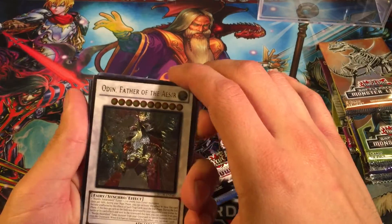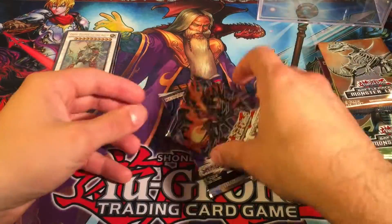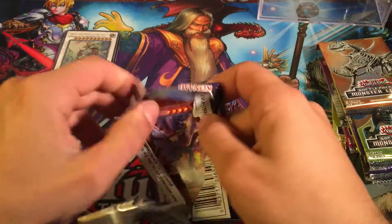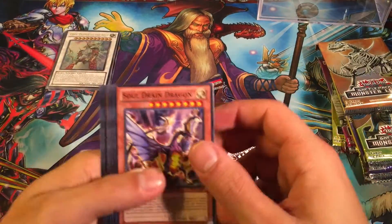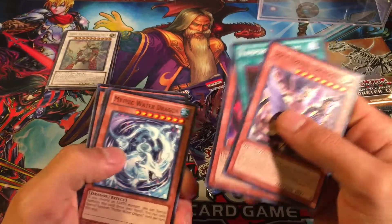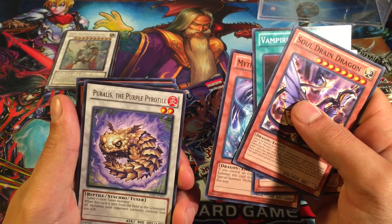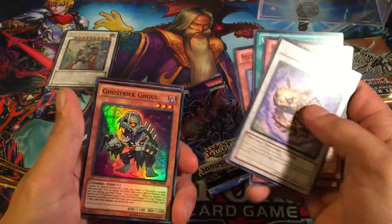And then we got a Nordic Alpha for our rare — that is so cool, so sweet. Setting our cards up there. All right, we got two Shadow Specters. We just opened a booster box of this not too long ago, maybe two or three weeks ago, and pulled some really awesome cards. We got a Perales the Purple Pyrotile and then Ghost Tricks Ghoul for our super rare.